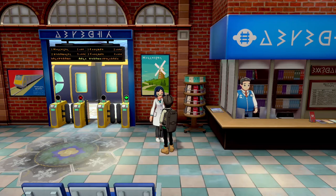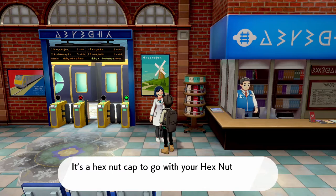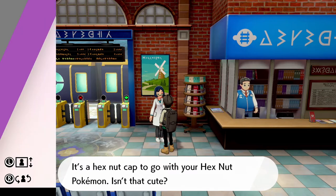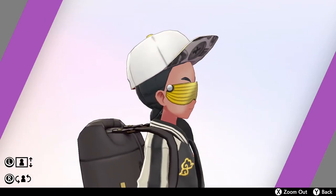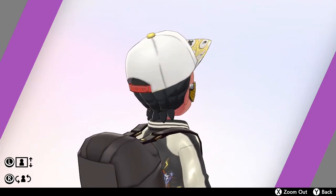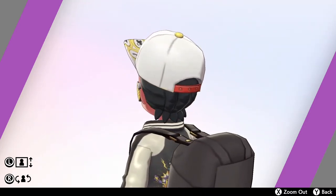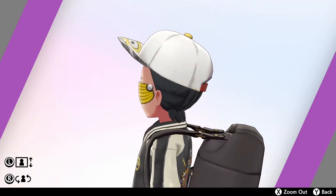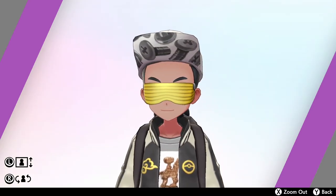The Hex Nut Cap is basically a snapback baseball cap that has a print of Meltan on the top brim, with screw nuts on the bottom brim — which sounds crazy but they have a silver color. The top is yellow and silver, matching the Meltan color scheme. The whole hat is white with a yellow tip.